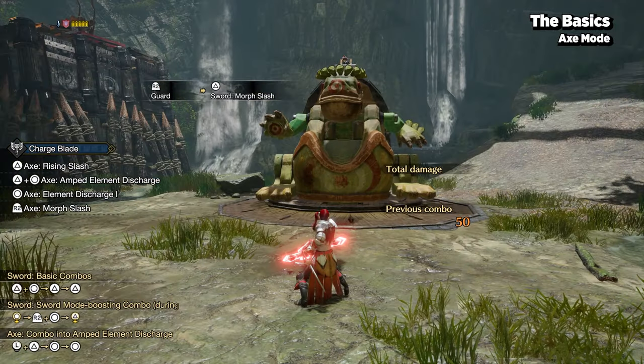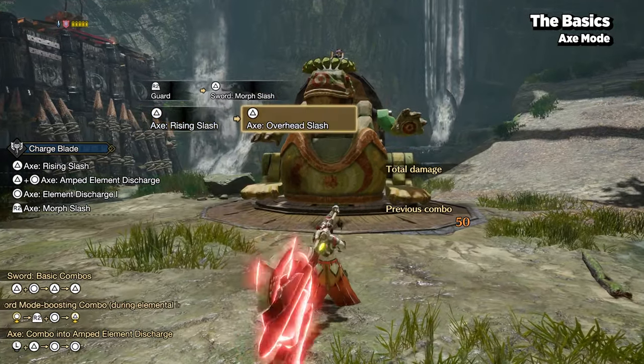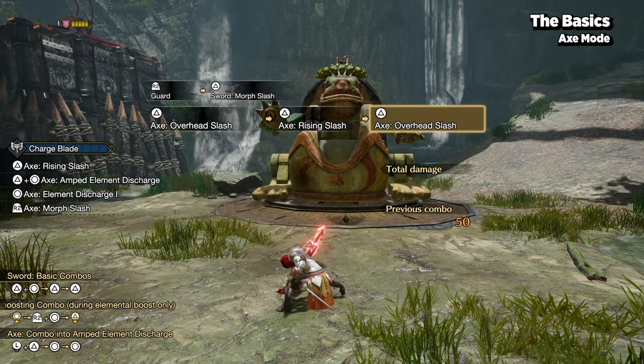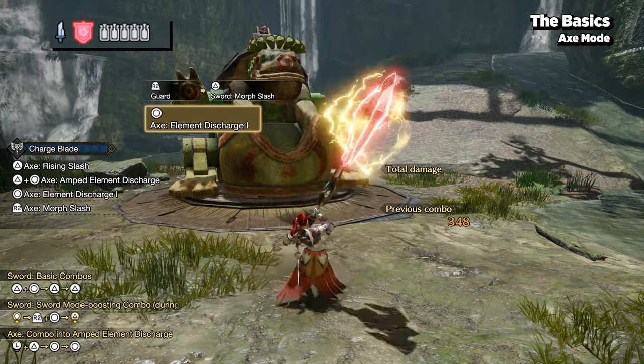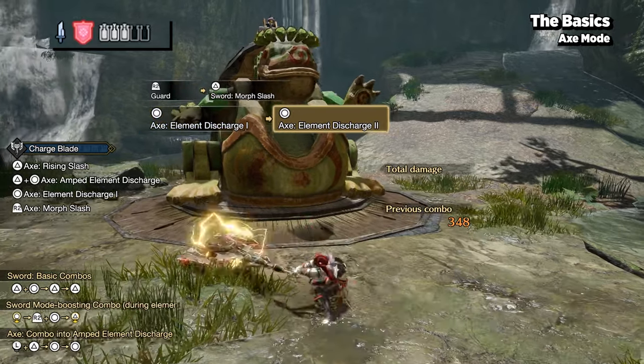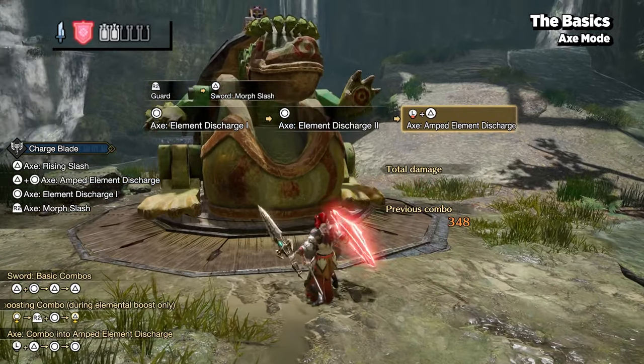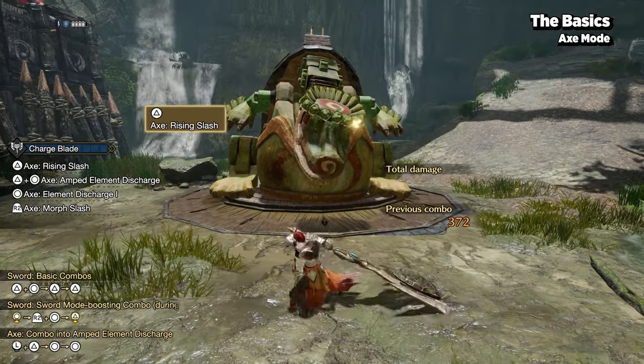Your normal attack string loops between rising slash and overhead slash. Your special attack strings will perform Elemental Discharge 1 to Elemental Discharge 2, and when pressed a third time will transition you into the Amped Elemental Discharge, or AED for short, all of which will consume 1 phial.